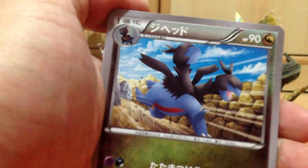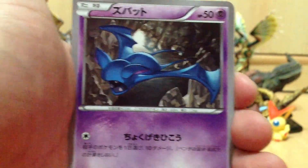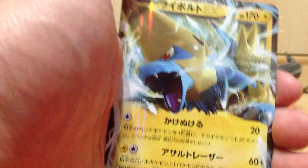Moving on to our Phantom Gate packs. We got our Lidl. We have a Zubat, a Purrloin, a Mightyena, and something — it is just a Manectric EX. Still an EX nevertheless. Because I already have that EX, so the disappointment is a little — I can't help but be a little disappointed.